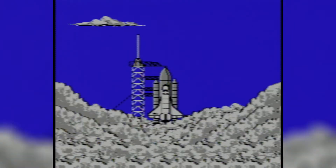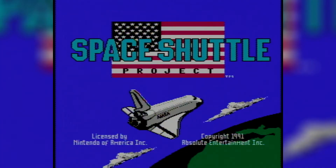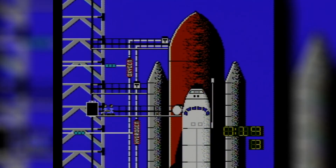If we're going to explore space, the first step is to actually get up there. Space Shuttle Project tasks you and your crew with just that. Each mission starts with you preparing to launch, having you turn on fuel lines and get your crew members into the shuttle, all while the countdown is going on. Seriously, could this have been planned a little bit better, guys?